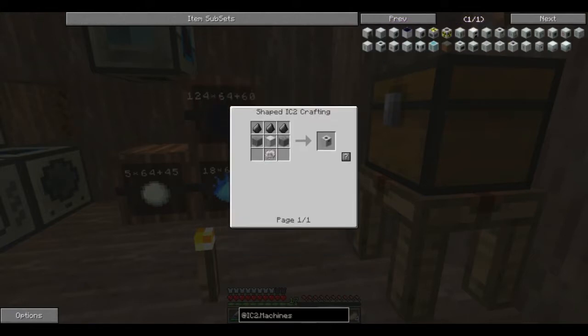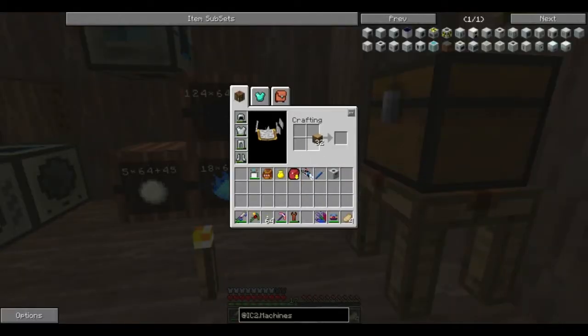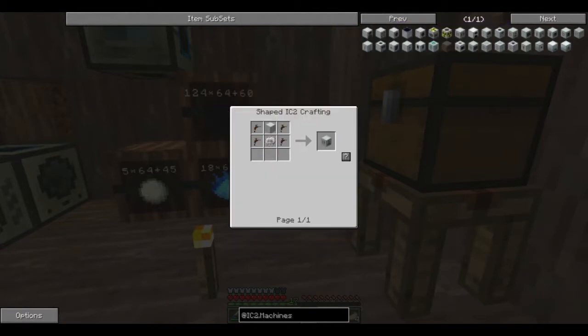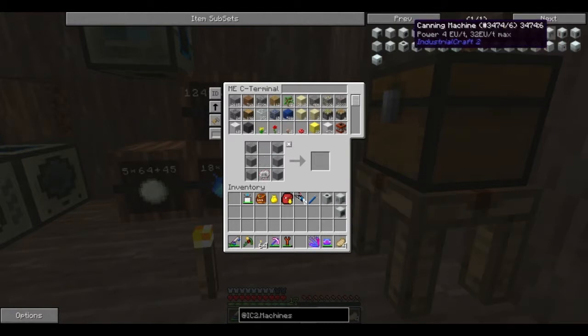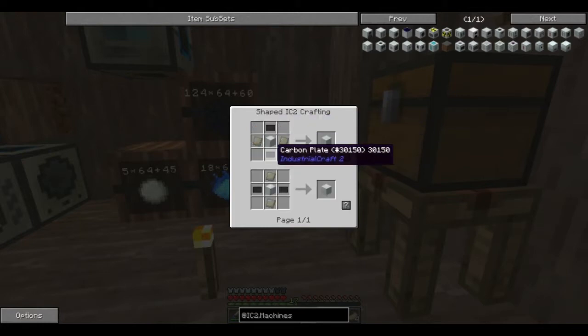First off we need a macerator — or macerator if you're not familiar with it. Then we want an extractor ideally. We're going to need some of these, and a bit more wood. I want an extractor — lovely, that's an extractor. And I'm going to need a compressor. These machines are very basic and do what they say. After compressor, I actually want an induction furnace — that's what I want. I need an advanced machine casing for that, which is going to require a little bit of effort.